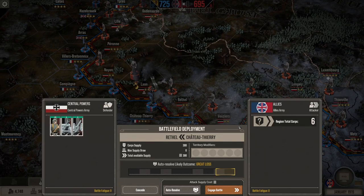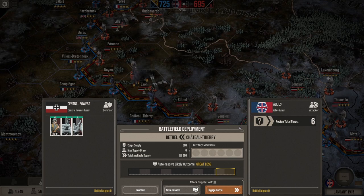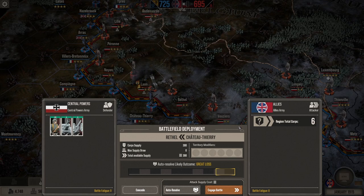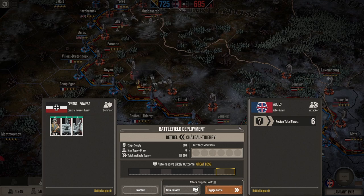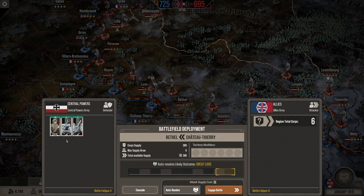Hello and welcome back to the Great War Western Front Central Powers Campaign. I appreciate the comments I've been getting in; they're helping sort me out a little bit. Hopefully I can start to do better than the last couple of battles. We have a tough one to start off — we are being attacked in Chateau Thierry by an overwhelming French force. They have six corps versus my two corps. Let's see if we can hold them off.